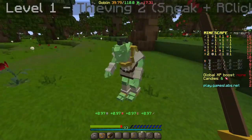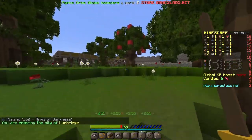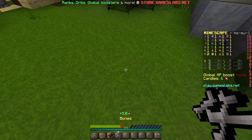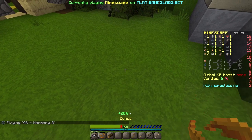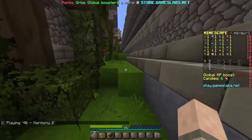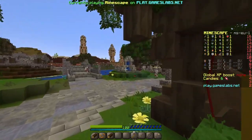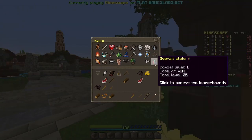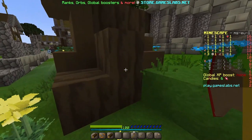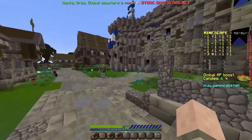This is cool! There we go, brilliant. We can bury the bones too. Okay, we're burying bones — amazing. We're cutting logs for days, getting that woodcutting level up. We're level one and we need level two. Let's go! Can we do a quest? Let's see if we can do Cook's Assistant.